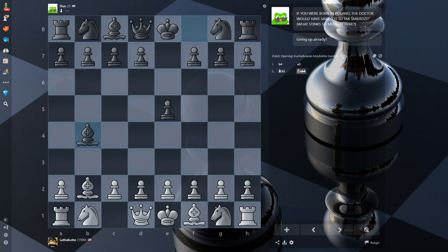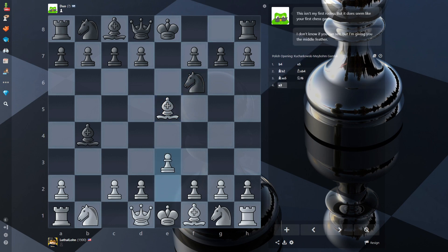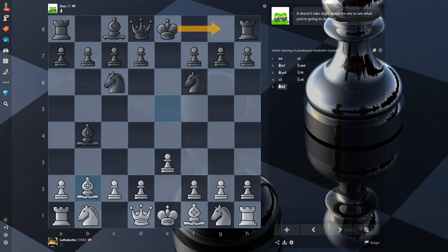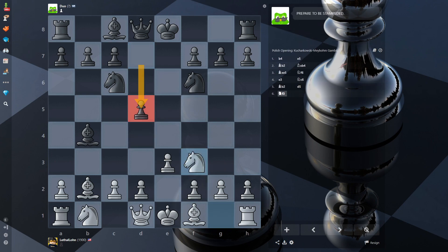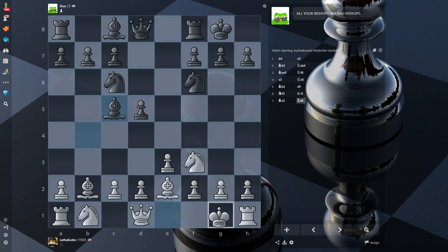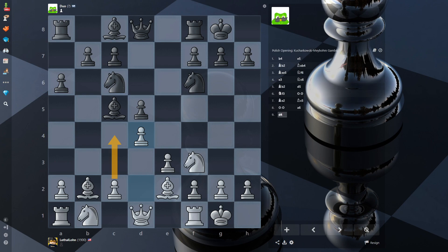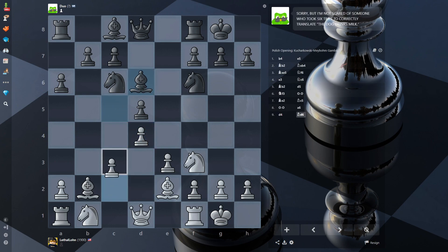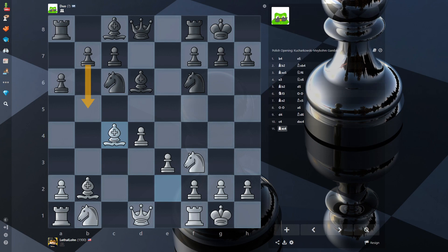Duo is so silly with what it's saying. We take here, then e3, the knight comes out, and I just bring the bishop back. They castle, then I bring the knight out, and then I castle myself. They play here eventually, and then Duo plays there, which just gives me a tempo because I play d4 now, then c4. The whole point of a6 was to prevent the bishop, or once I take they go b5 and I drop back.